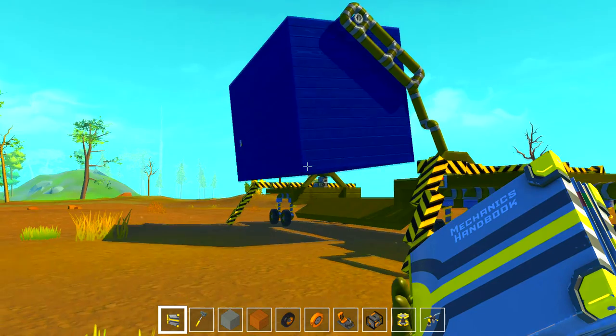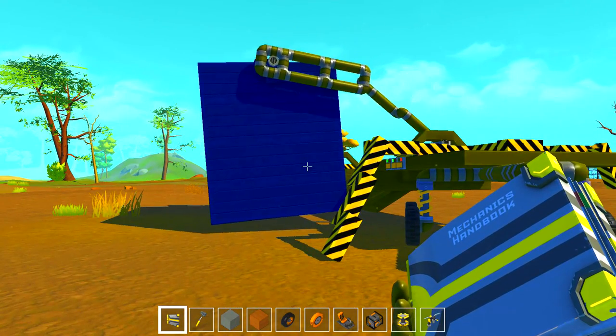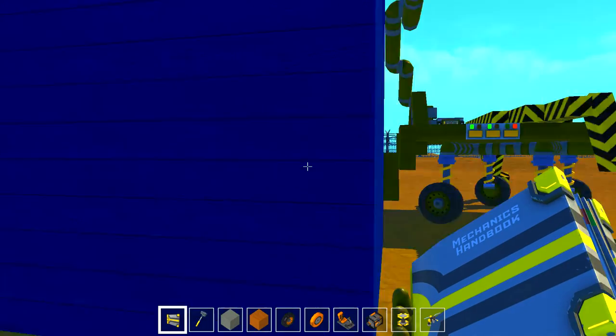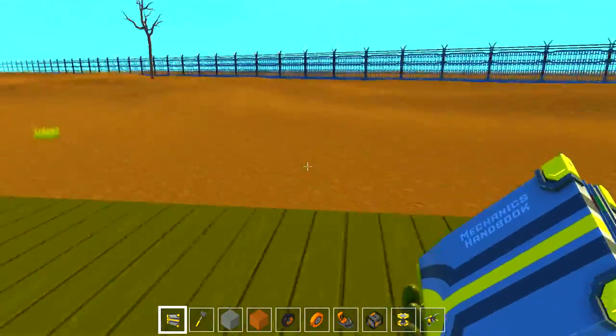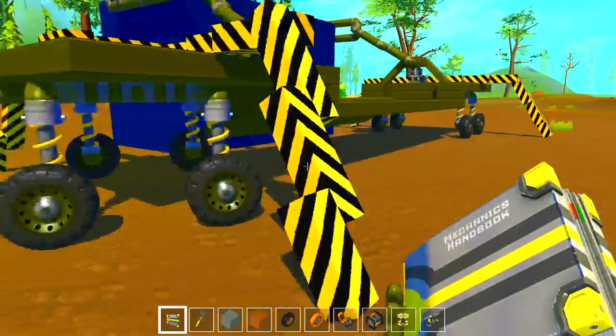I'm scared to press the second button — what the frick! The whole cabin! Wow, this is freaking sweet! Whoops, wow that is nice. There are a lot of arms and logic in here — this is pretty sweet.